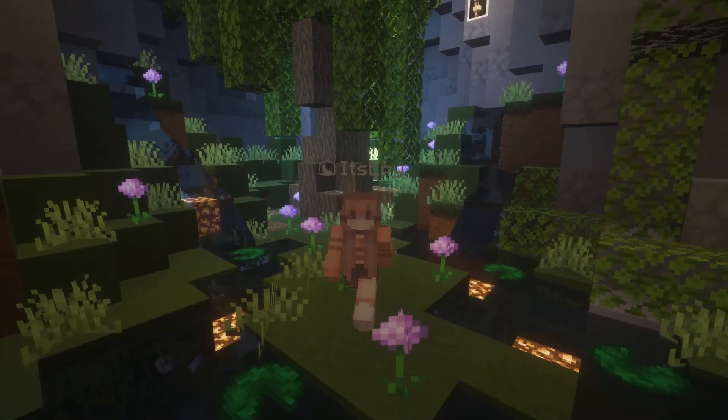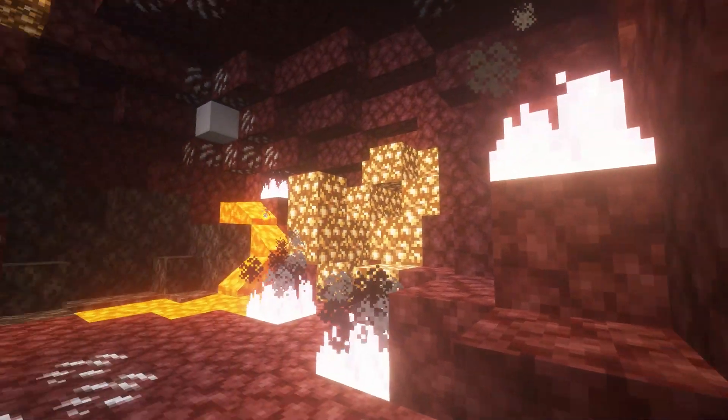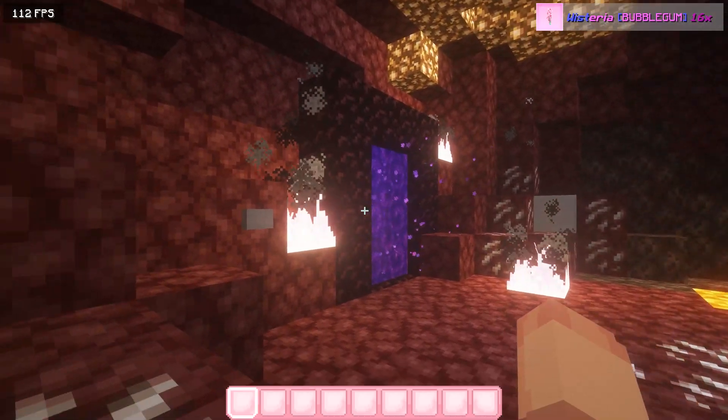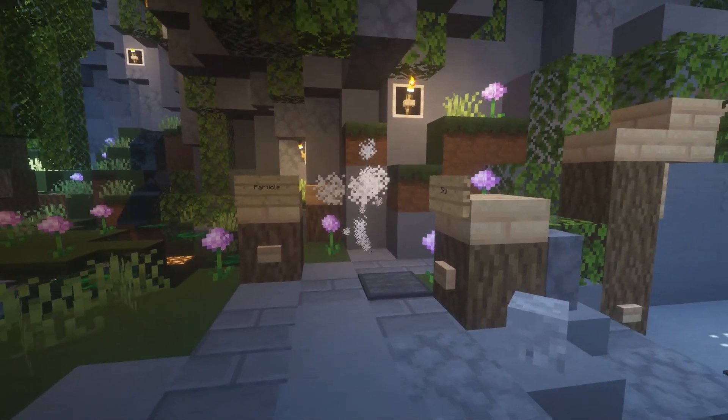So the first pack is called Wisteria and it's made by Akona, one of my favorite texture pack creators. But yeah, this is a really cool texture pack and it's really cute too. Look at the particles, I already love it. Look at that, beautiful.